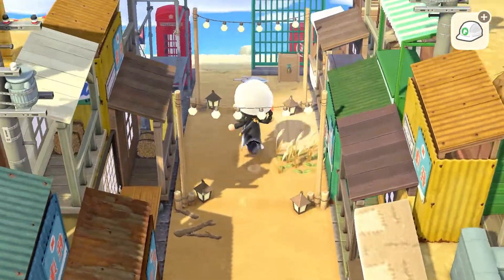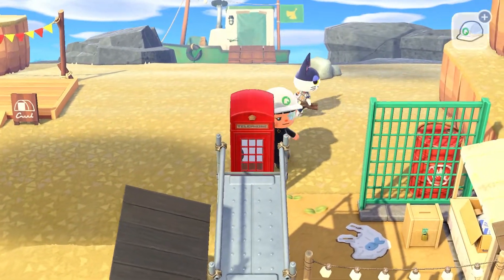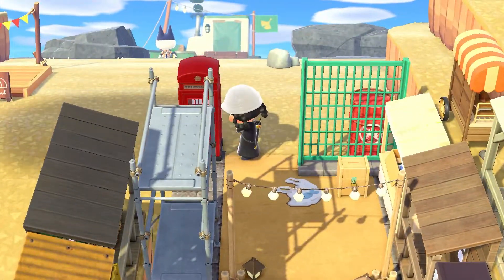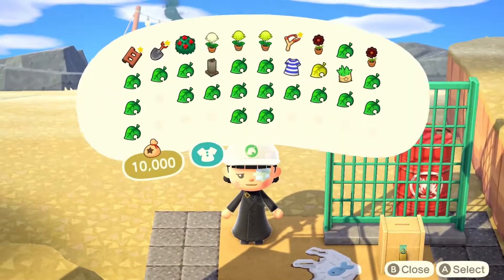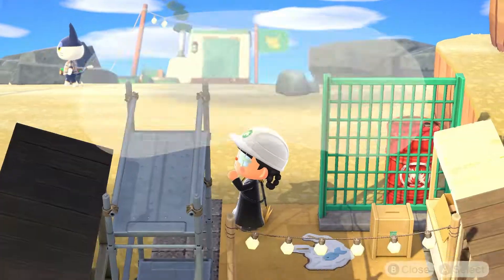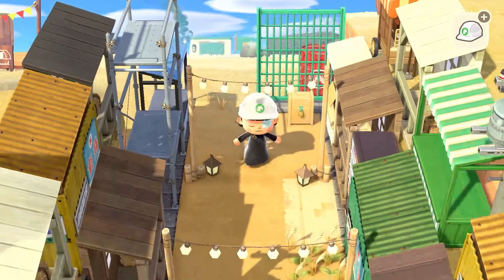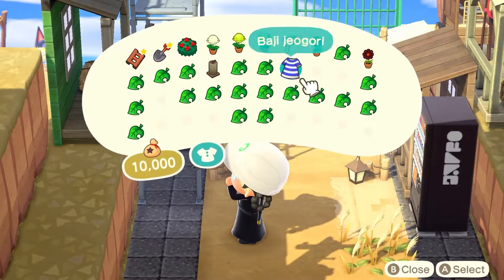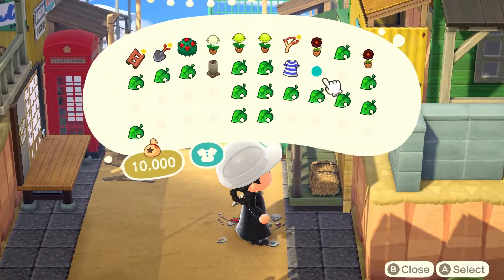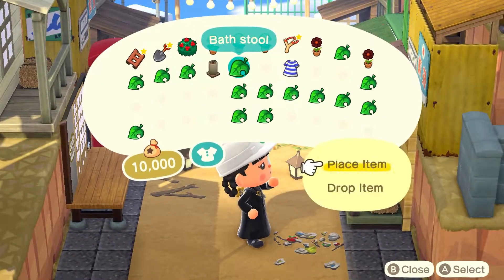Now we're actually getting to the little decorating stuff, so this is the fun part — the little tiny items. I love tiny items in real life; I collect little tiny things and have shelves where I put them everywhere. The little tiny items in Animal Crossing just have my heart because they are so precious. I'm sitting at my desk right now and on my monitor I have a little calico critter bunny in a little red jumpsuit.